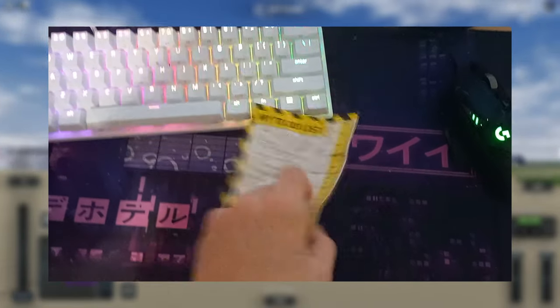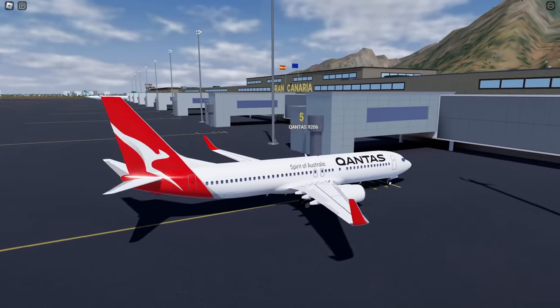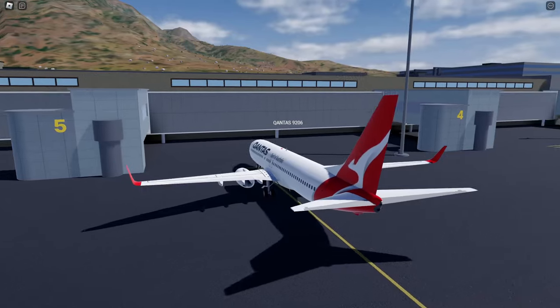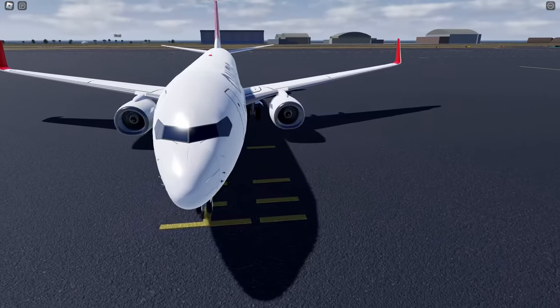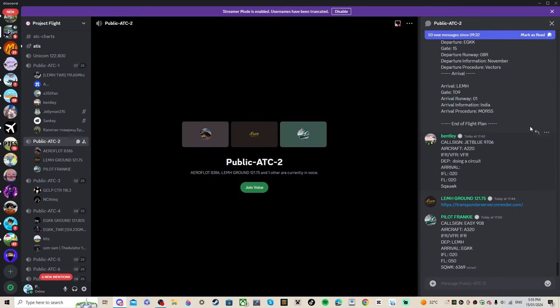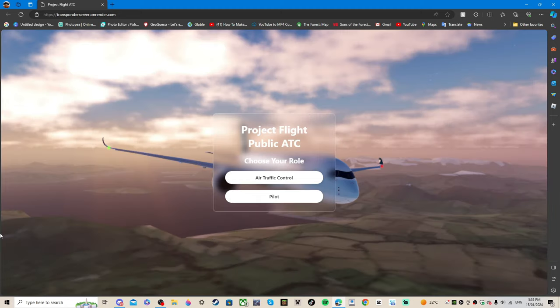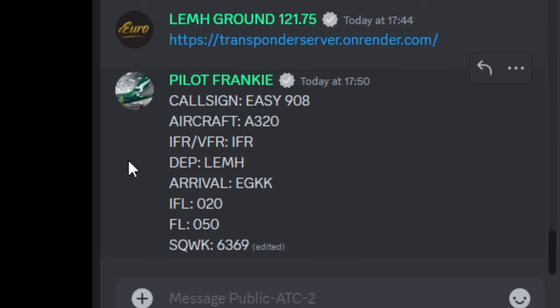The first thing you have to do is submit your flight plan. Every time you start a flight you need to do a flight plan — the ATC will specify whether they want it in voice chat or on a website. You put in your callsign, your aircraft, IFR or VFR — always put IFR — and then your departure and arrival airports.